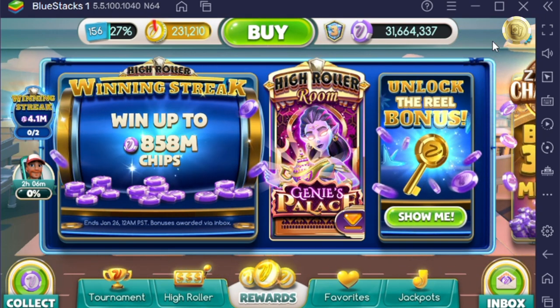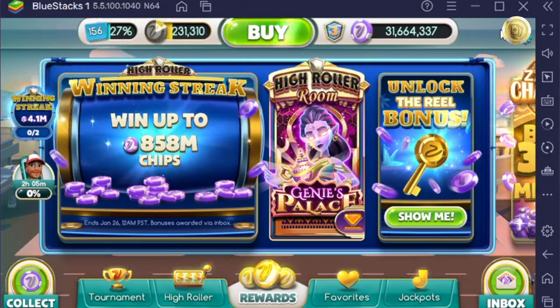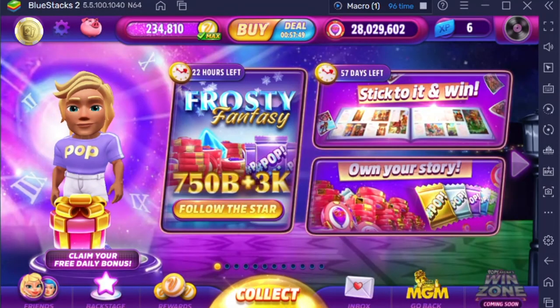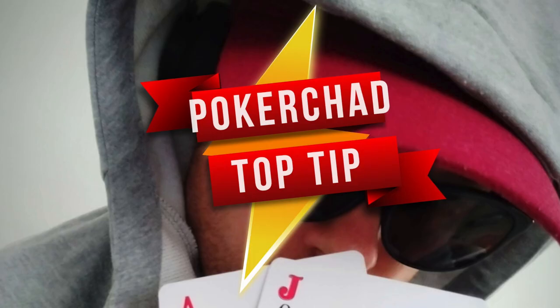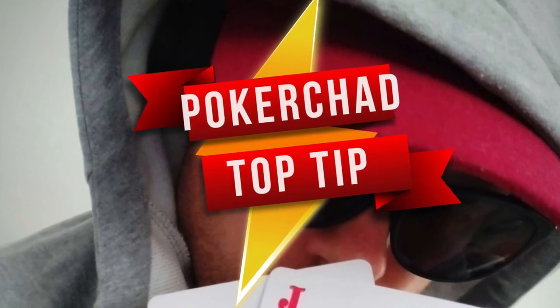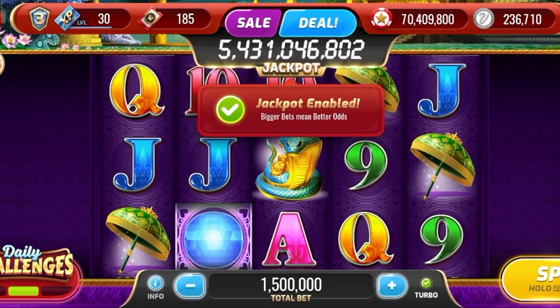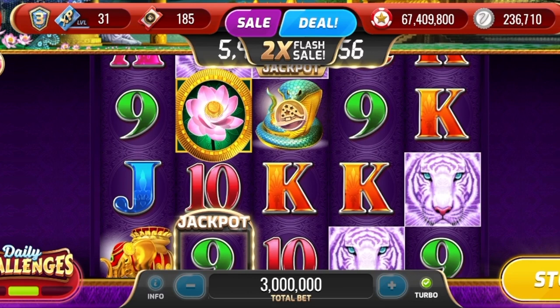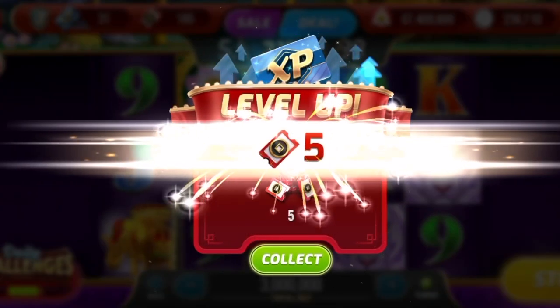Each game seems to be a little different in how many loyalty points you can earn, and they all reset at different times. So how do you know when the green tick goes away and resets? Here's my Poker Chat top tip: install the games on your phone too, as it's quicker to load on your phone and check whether the green tick is there or not. If the loyalty point bar moves up on your phone, fire up that game in BlueStacks and let it run.